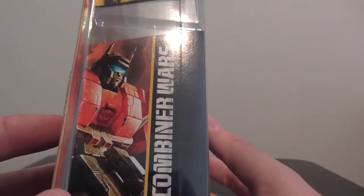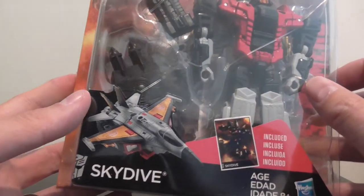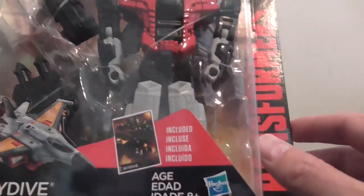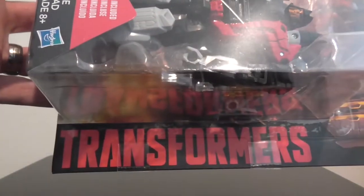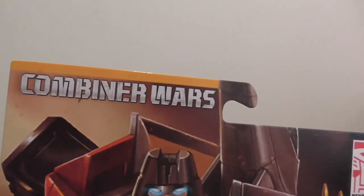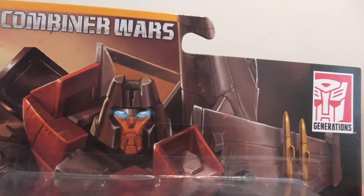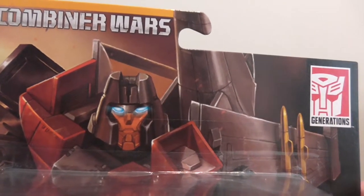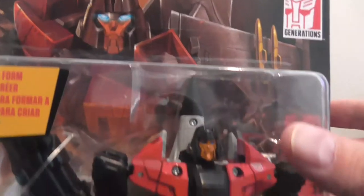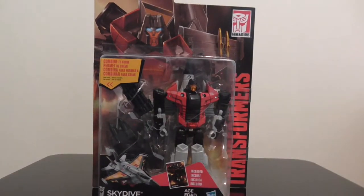He is part 2 of 5 to form Superion, with a little product blurb on top of his name, letting you know that he comes with a card and he's for ages 8 and up. We have the Transformers logo in red and black, he is part of the Generations Combiner Wars line, and there's some gorgeous new artwork — very much in the style of the Transformers Legends game, which I believe is the same artwork on the collector card. Not exactly the same artwork, but very much in that same vein, and it looks really cool.